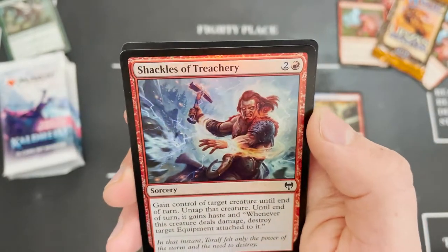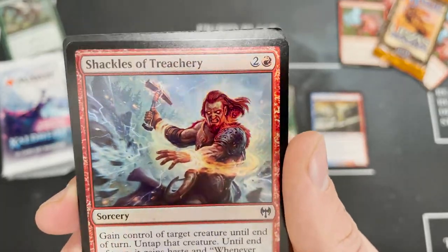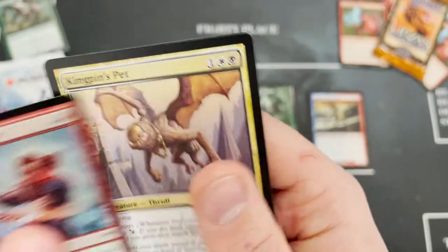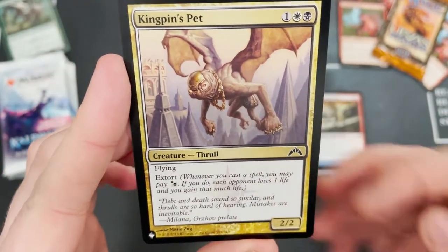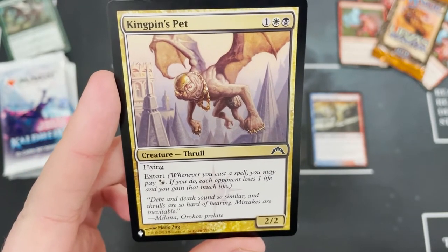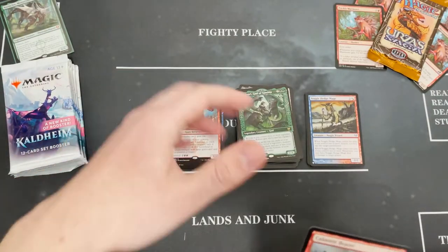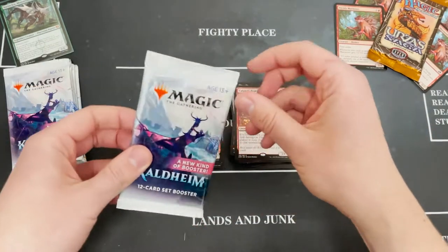Grim Draugr, Shackles of Treachery — as I said in the draft box, this is also one of my favorite foils, it just looks so cool. And we've got another list card — this time with extort. I do love extort. I don't like extort being used against me though. Kingpin's Pet — a mythic, a rare, and a list. The three things you love to see.